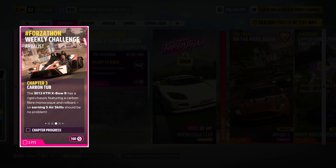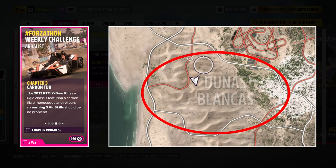In the third challenge, you earn a total of five air skills. That means you need to jump your vehicle off ramps or hills a few times. You can either use danger signs or fly across the desert at high speeds, but I would personally use the sand dunes on the left side of the map.